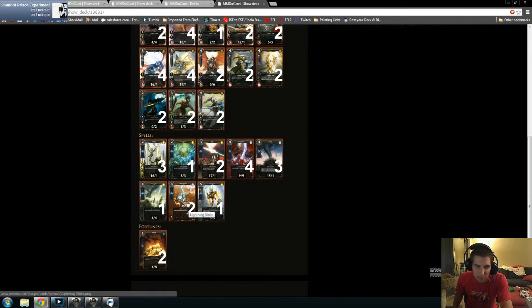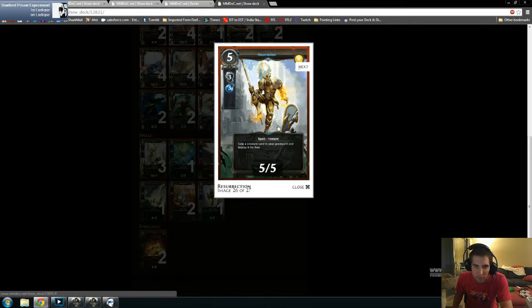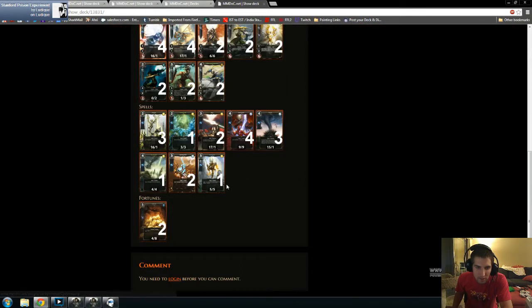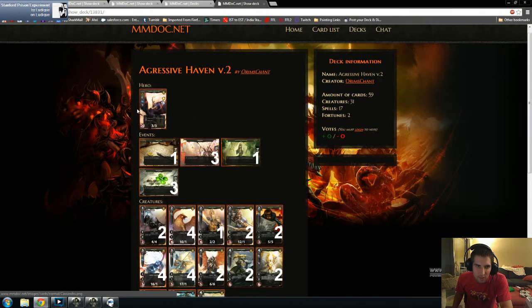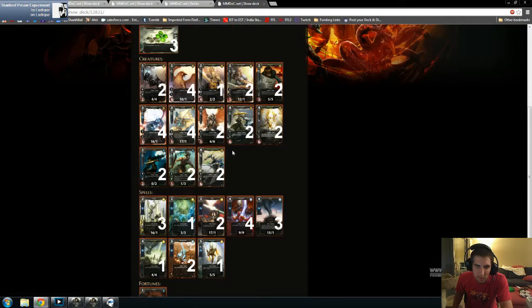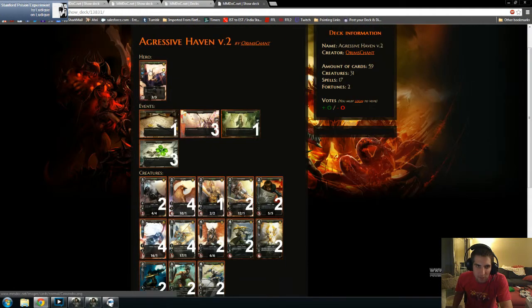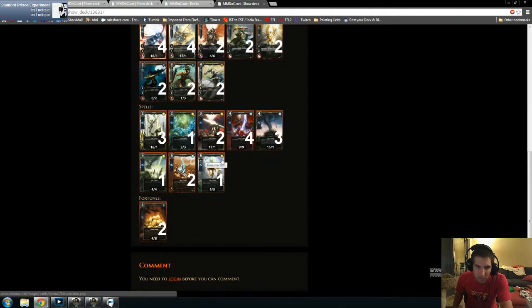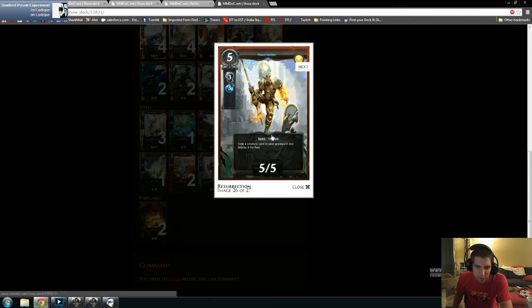Lightning Strikes are a great card. Now Resurrection is a very fun card — five cost, only requires three and three. This deck is fundamentally four Might and four Magic, which is perfect. You only have to level six times and then you can start drawing cards. Resurrection lets you take a creature from your graveyard and deploy it for free, and this card would be great when you have a really expensive, game-changing creature.